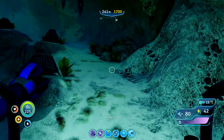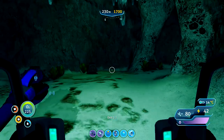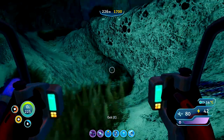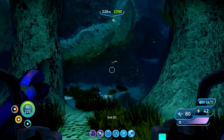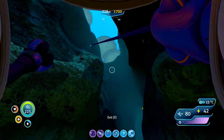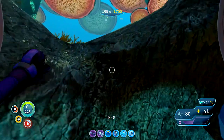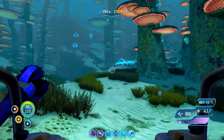Last portal, and this one's 230 meters down. Plenty of lithium here. Takes us out into a little bit of a cave system. And yeah, we're in the mushroom biome. We just need to grab a sample of one of these mushrooms and that'll be the last ingredient. I think from there I'll take the prawn suit back to the Cyclops.